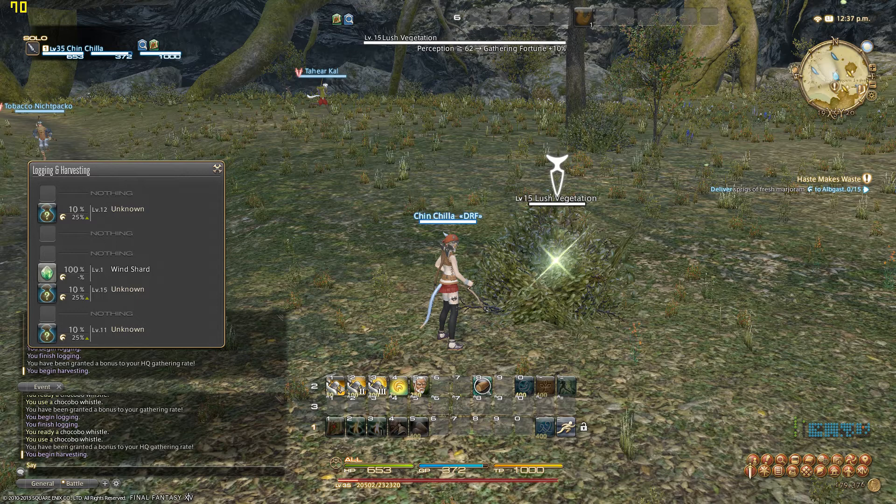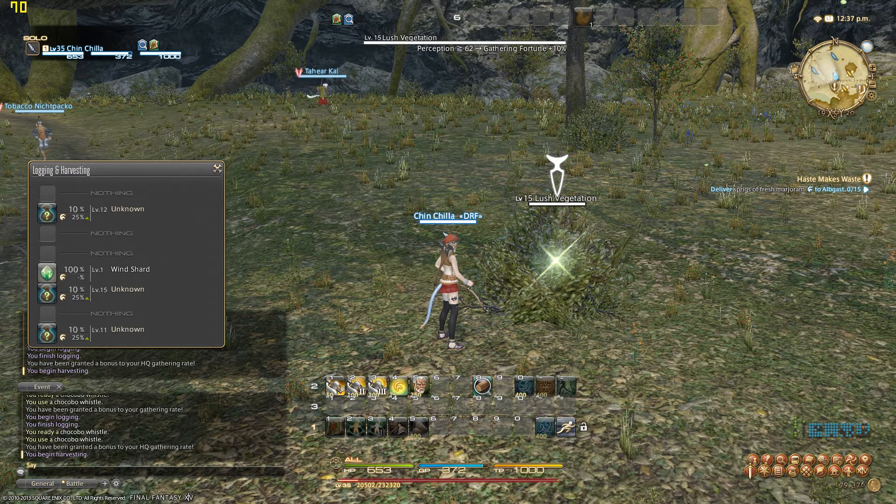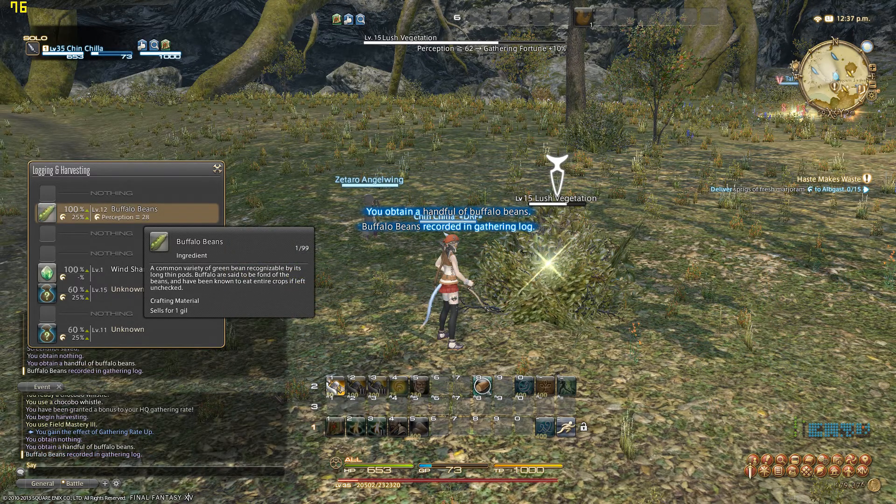The first thing you want to see in this screenshot is the lush vegetation, which is level 15. If it were level 1 through 5, it would show you all those unknowns and tell you what they were. But here we actually need to use an ability — Field Mastery 3. Field Mastery 3 increases the chance of obtaining items while gathering by 50%. On the hotbar you can also see Field Mastery 2 and 1, so depending on your level you use whichever one you can. That increases your chances of finding out what an item is or just obtaining stuff you already know — like buffalo beans!